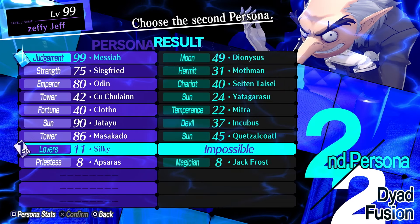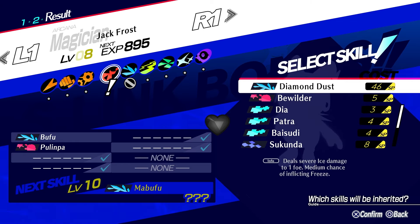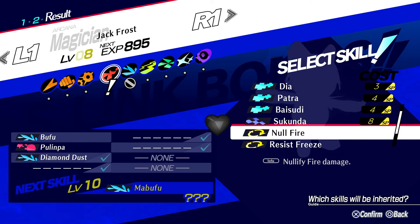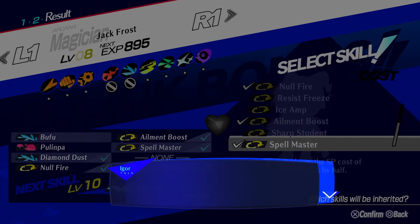Finally, fuse Silky with Aphasaris into Jack Frost. You want to inherit Diamond Dust, Null Fire, Element Boost, and Spell Master.